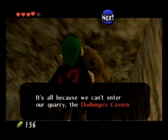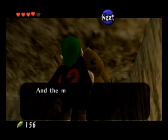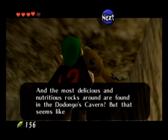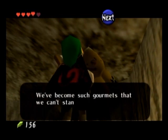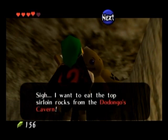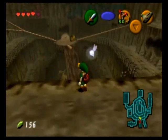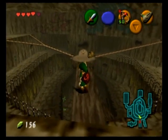It turns out that cave leads to the Gorons' food supply. They can't just have any rocks — they need specific rocks from inside that cave which is currently blocked. To top things off, there are enemies inside the cave, which is pretty much a clue as to where our next dungeon is going to be.